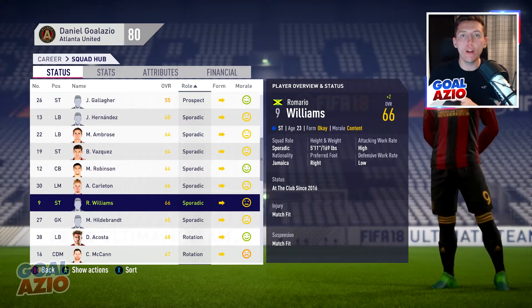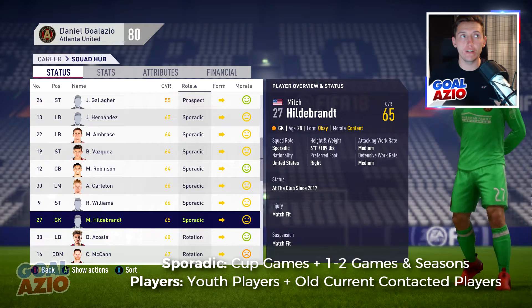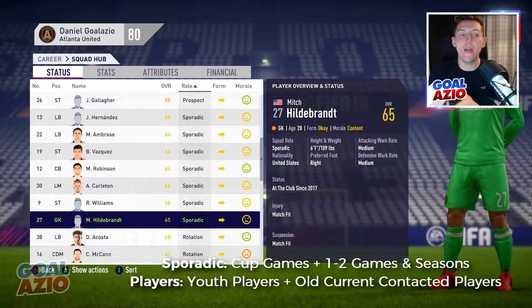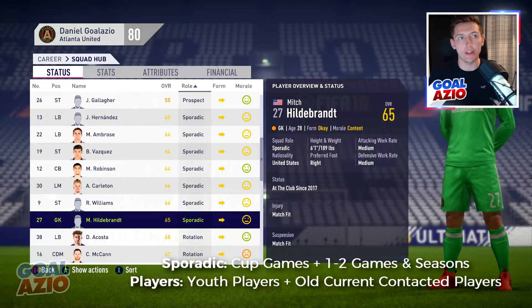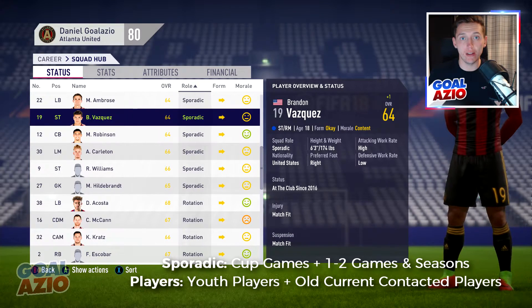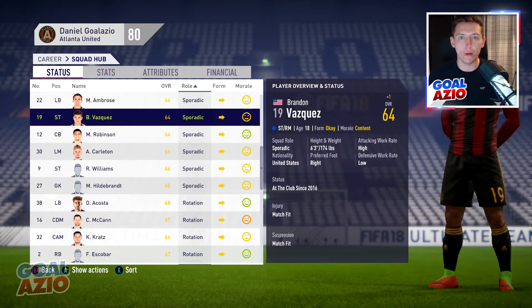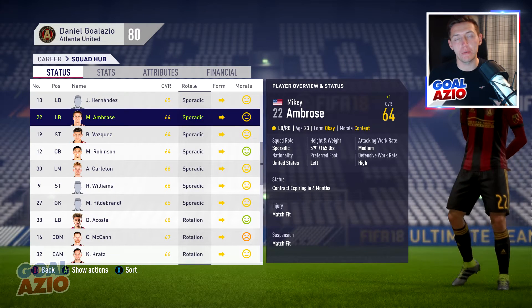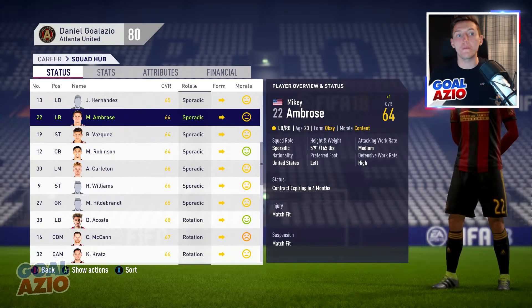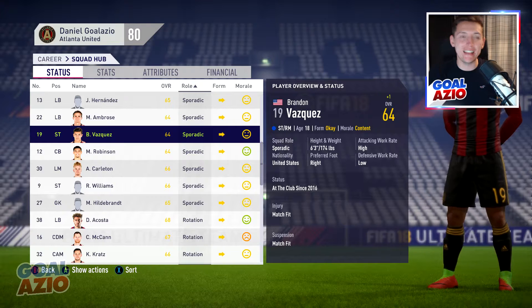Looking at value: a lot of youth players are valued around 60 grand, but if you have youth players valued at 100 plus, they'll fall into Sporadic or even Rotation depending on their value and current rating. If they're around 50 to 60 rated you don't really need to bother, but around 60 to 70 is where you want to put Sporadic - they'll want to feature every so often in cup games.